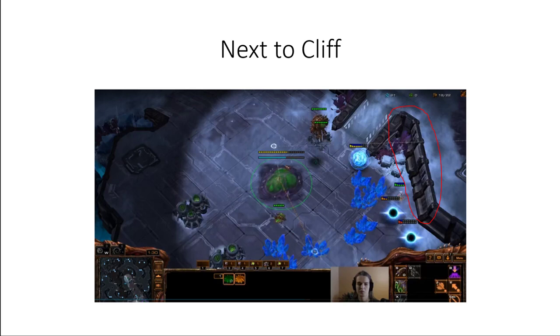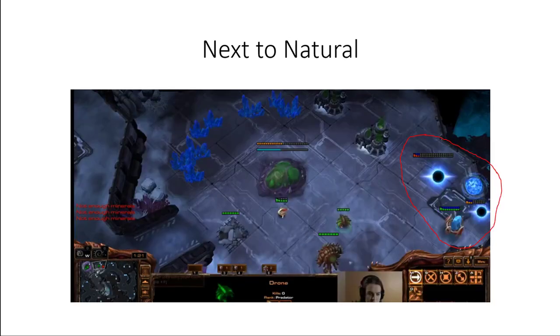You can think of it as a cannon rush that's easy to hit with ravagers. A next-to-natural cannon rush is one where the cannons are built far to the side of the natural, not next to the cliff, and it can either go into a macro or an all-in.